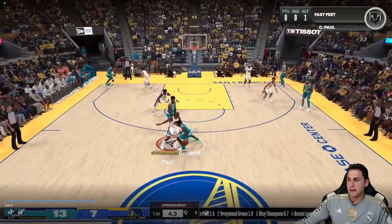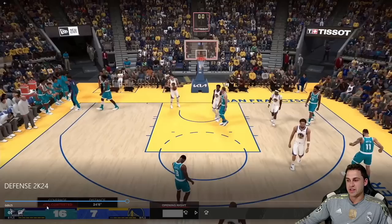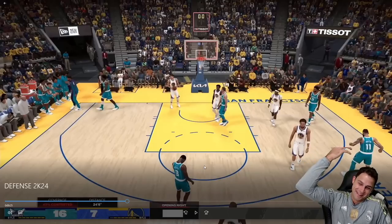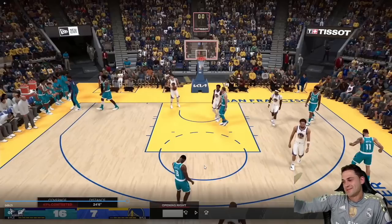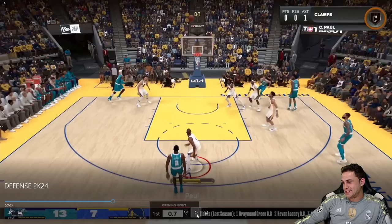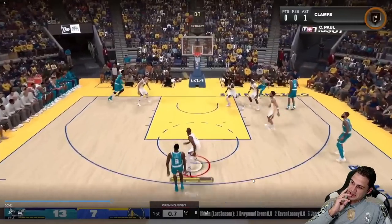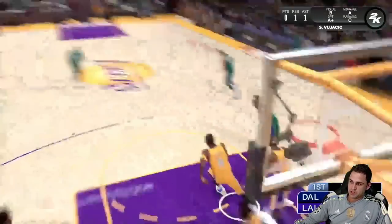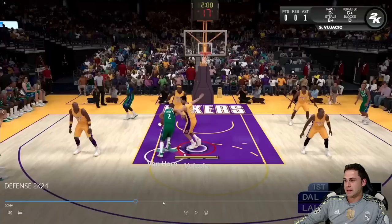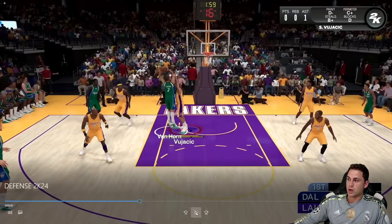Bumping the dribbler feels different than in 2K23 — playing the guy's hip, bump bump bump. And then this dude chucks up a shot at a 47% contest at the buzzer and makes it... so there's still that element. But overall: walling up, playing hands-up D — even with Keith Van Horn against Sasha Vujicic, getting between him and the hoop and getting the stop — that's a good sign for paint defense.